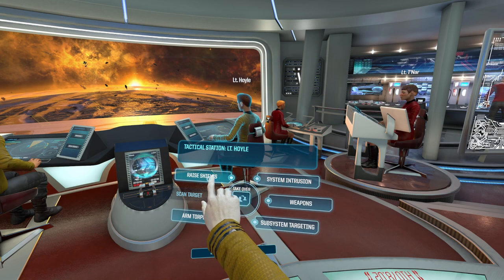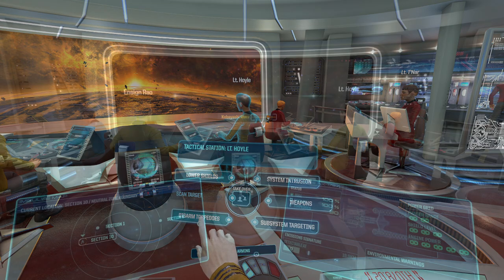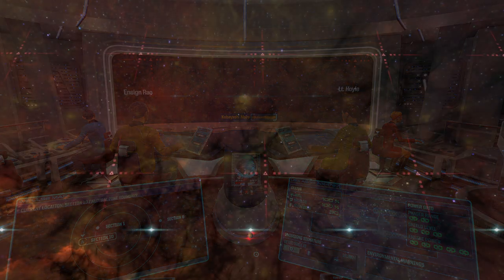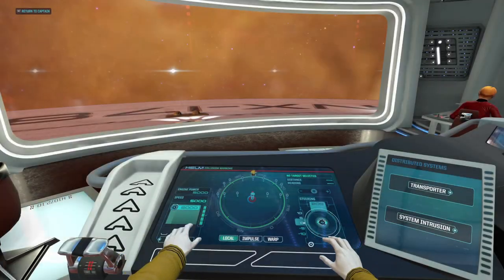The first thing you're going to want to do is get your shields and torpedoes up before you go to the next sector. Once you're there, you'll get a voicemail — don't worry about that. You'll also see a bunch of mines in front of you — don't worry about those either, that's what the shields are for.